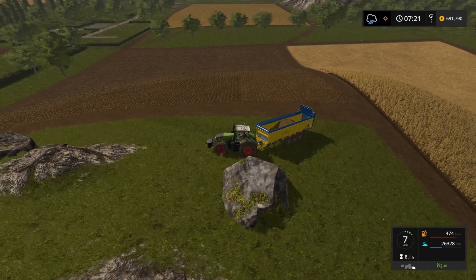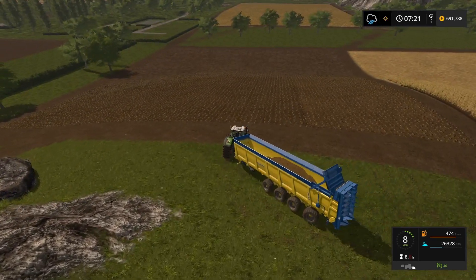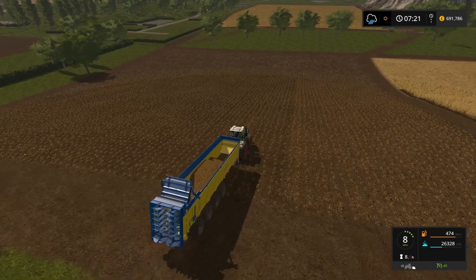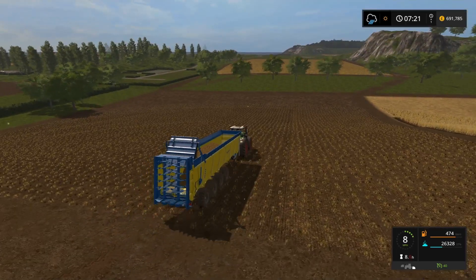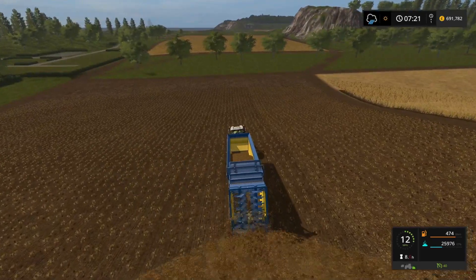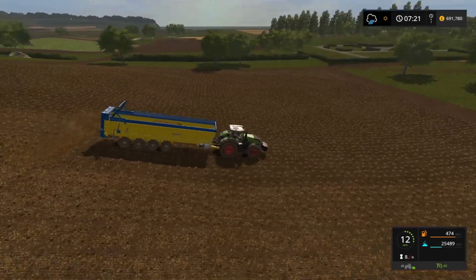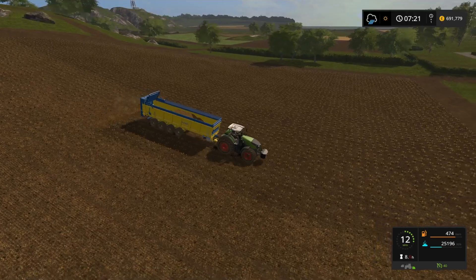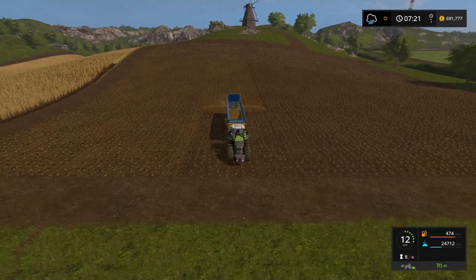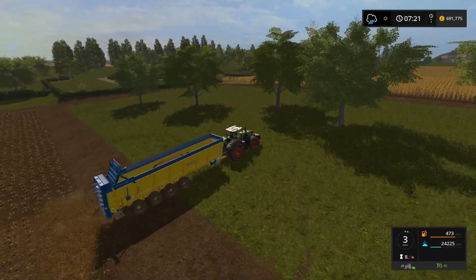It just comes down to what anyone wants to do when they play the game. 26,000 litres — it seemed to go really well in the last field, and this one seems to be dropping a bit quicker. Anyway, we've come to the end of another episode. Manure — sorted. Bit of pig food, made some money, doing all right. I hope to see you on the next one. If you enjoyed this, give us a like, please subscribe if you haven't already, feel free to leave a comment, and if you want to share the video then please, be my guest. Thanks for watching.